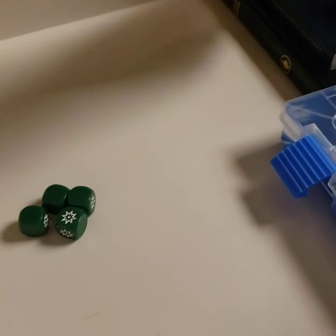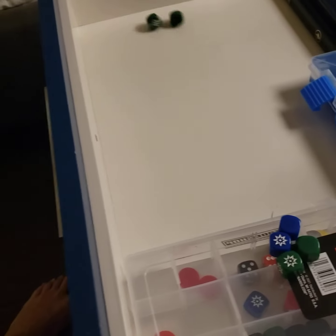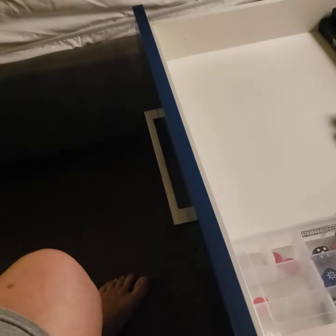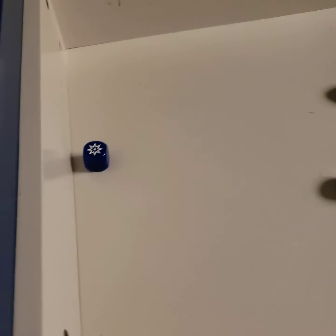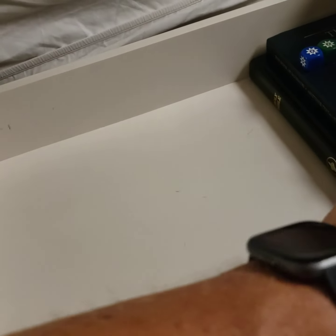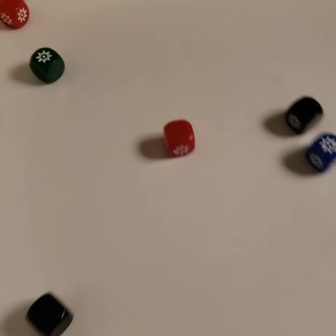We've got 2 fighters, 1 cruiser, 1 destroyer, and 2 paired on his — what's it called? I'm going to roll the 2 subs first, and I've got 1 hit for the subs. Then I'll roll for the planes, and I've got 3 hits on the planes. So there's the 3 hits for the planes. And his defense — he got 2 hits, both on the ships.